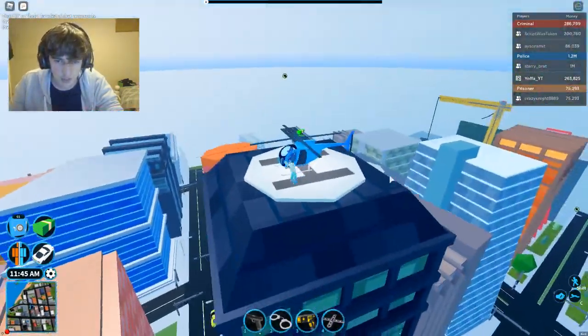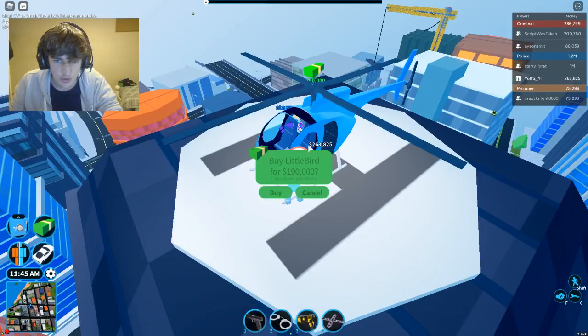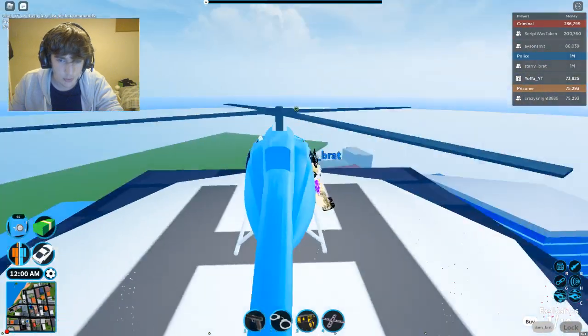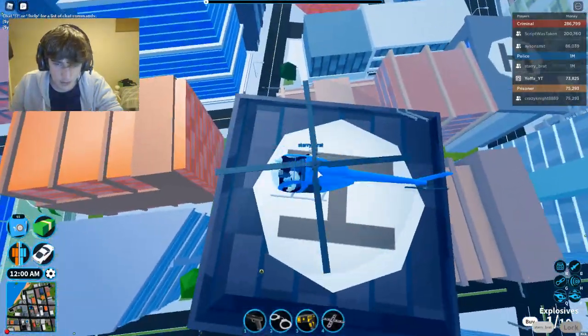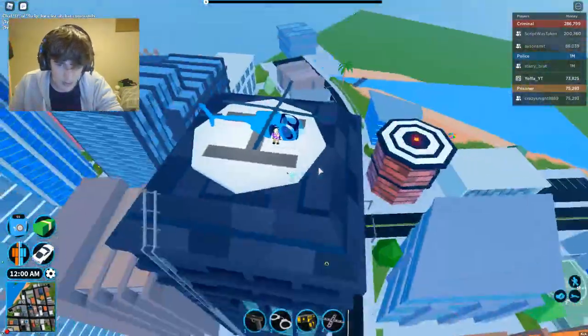But here we go. Here's the location of it. It's worth 190,000. It is called the Little Bird, as you can see. It seems like three people can get in it, and it's located on the top of the bank.